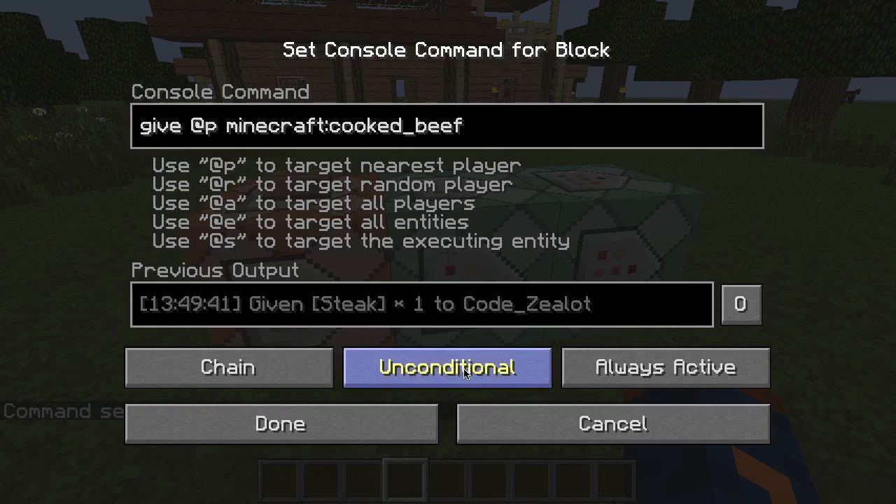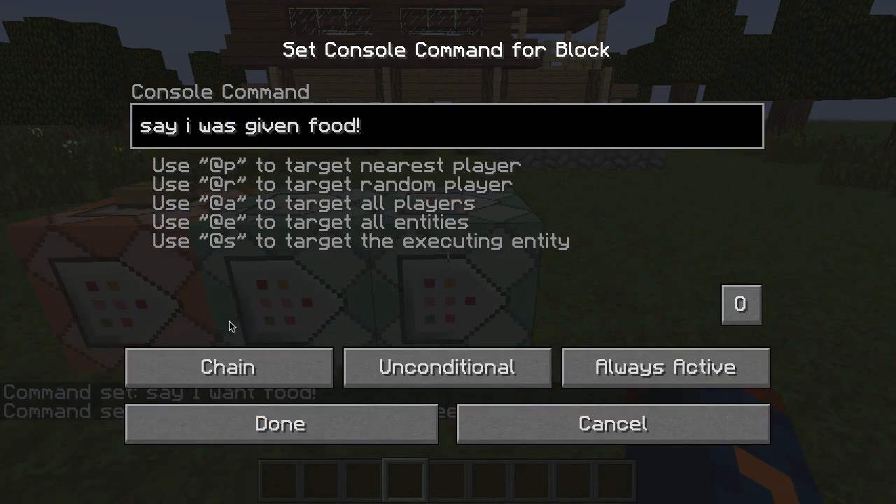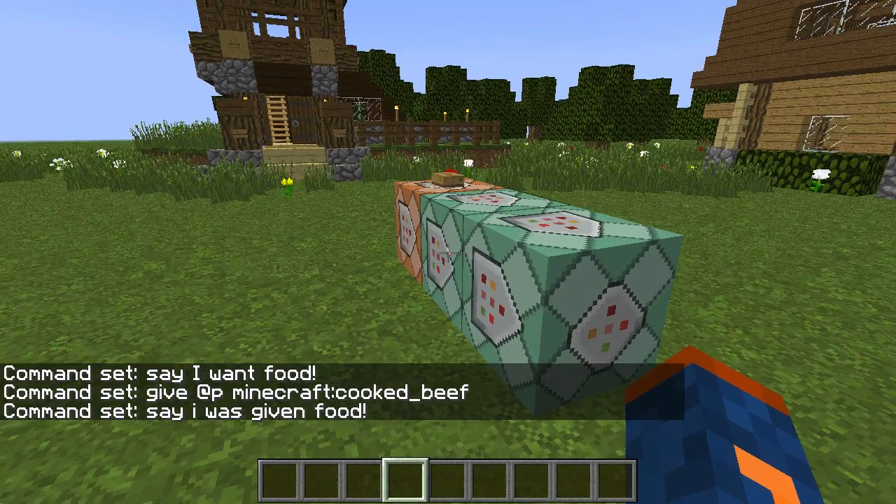So let's set that back to unconditional and take a look at the third block. The third block has the exact same settings as the previous block, meaning that the first block, when it executes successfully, will start the next block chained to it. Because it's set to unconditional right now, it doesn't matter - it'll automatically execute because of the redstone signal. Then the final block will execute its command unconditionally as well. Now let's go ahead and hit the button so you can see this all in action.